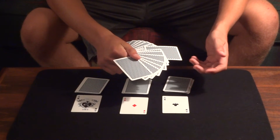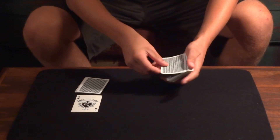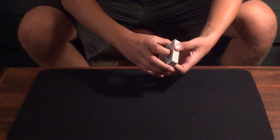The aces are then going to be lost one by one into the center of the deck. I'll show you at the end — I have no breaks, and the aces are really lost in the deck. You can see no breaks, no nothing.